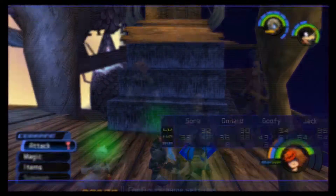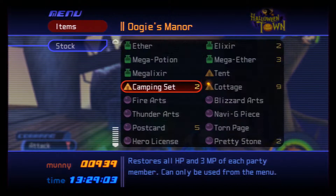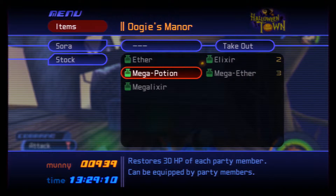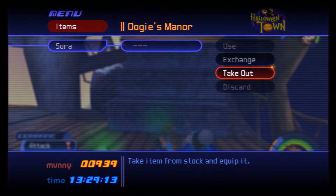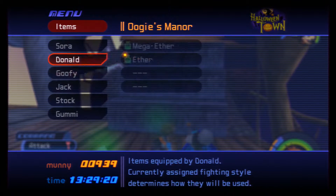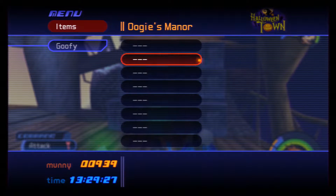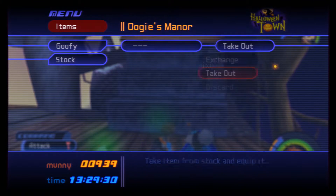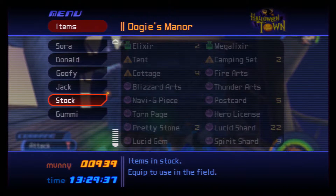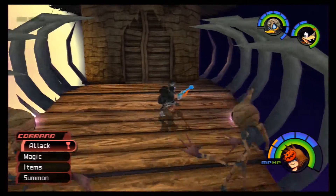Once I can access the menu, what I want to do is definitely use a camping set right now. Give myself mega potions and mega ethers, give Donald the last mega ether, give Donald an ether, and take away Jack's items and give them to Goofy. The remaining items are elixirs and mega elixirs, so we won't use those. What we want to do is just go into the evil playroom.